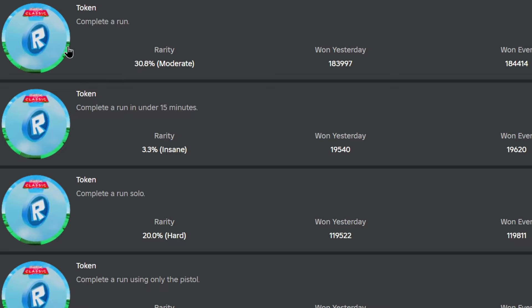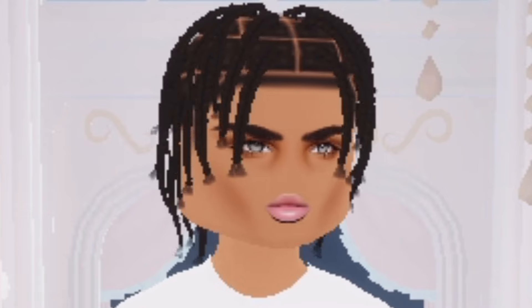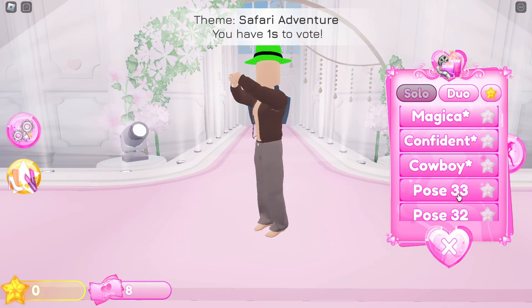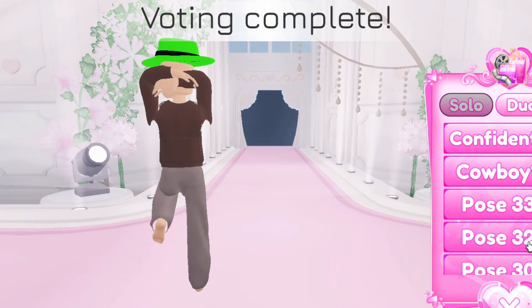Seemingly enough, tokens are gotten from badges. Dress to Impress. Okay, I gotta be honest — why is this even on here? You collect ticks and tokens that are scattered across the rooms. Please don't get interested in modeling here.